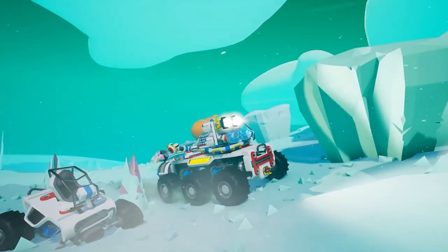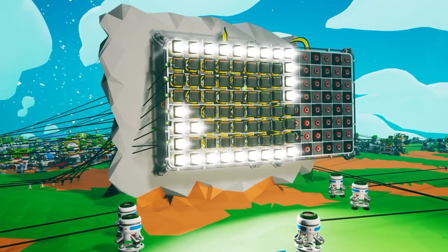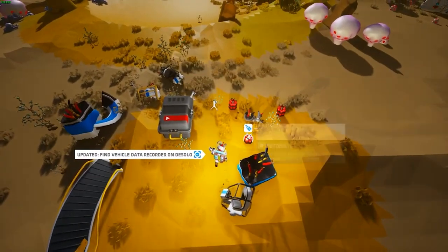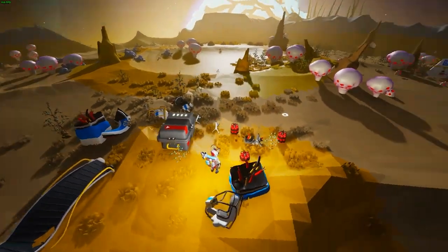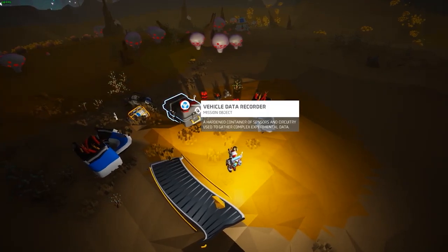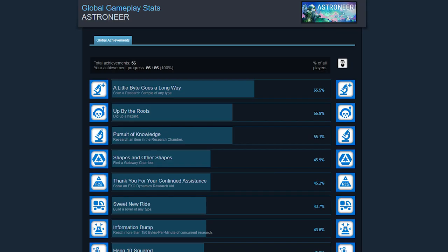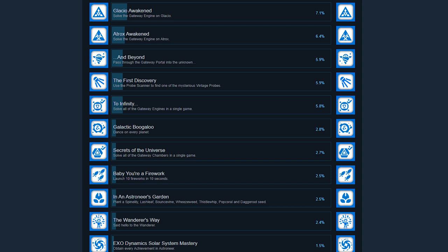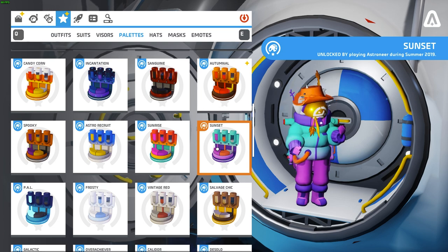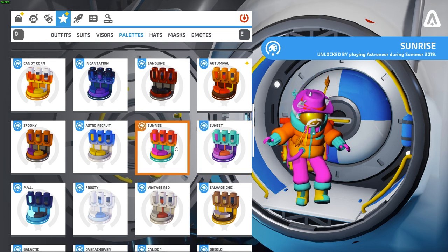Really, your imagination is the only thing limiting you in Astroneer. While exploring, you'll come across mysterious items that require further investigation to figure out what they are and what they do — and there are even some recipes that won't unlock until you explore these mysterious items. Astroneer also has 56 achievements you can unlock along the way, some as simple as digging up a hazard, others goofy like dancing on every planet, and some very difficult like solving all the gateway engines in a single game. As you unlock achievements, you'll receive rewards in the form of spacesuit palettes you can wear on your character.